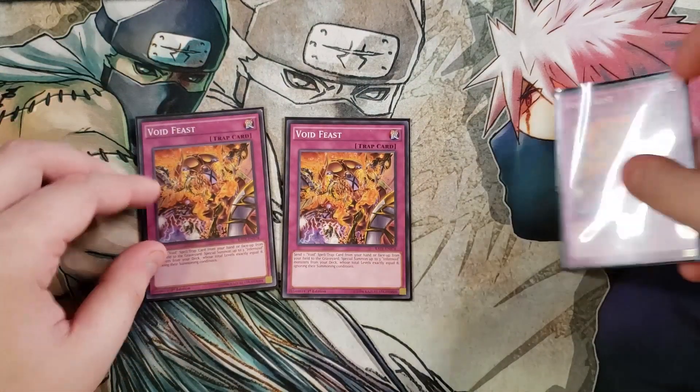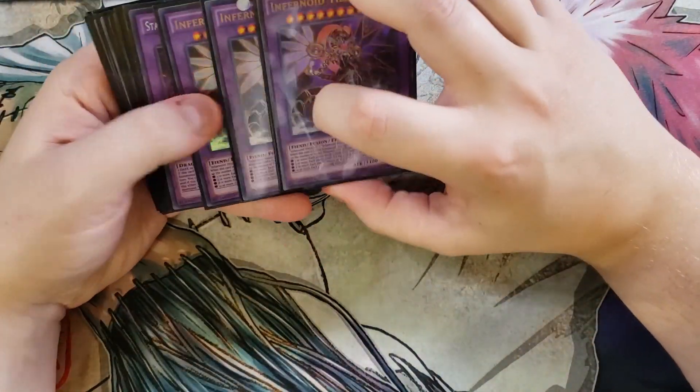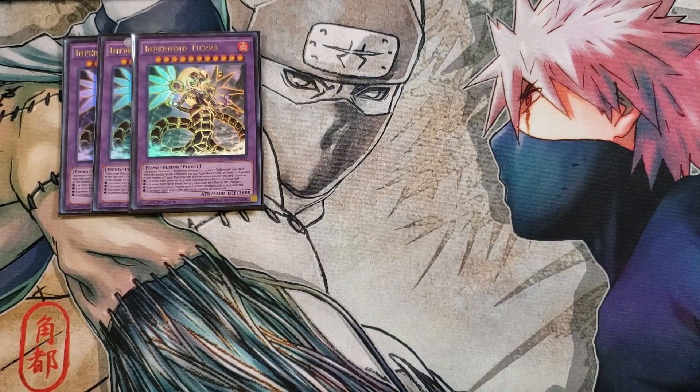The extra deck is a Pot of Extravagance build so it's not super large. You play three copies of the Infernoid fusion monster, which is absolutely crazy. You need Anunku, Deviati, and one other Infernoid to fuse. Its effects scale with how many fusion materials used: three sends the top three cards of each extra deck to the graveyard; five sends the top three cards of each deck; eight returns three banished cards to the graveyard; and ten sends each player's entire hand to the graveyard.